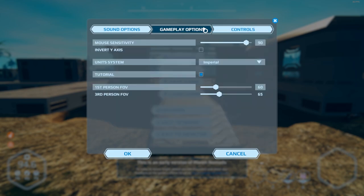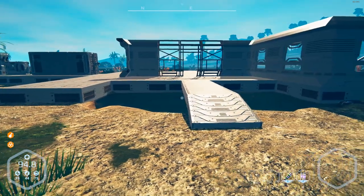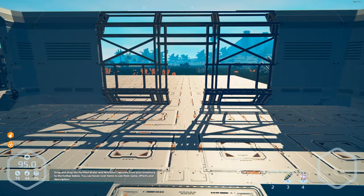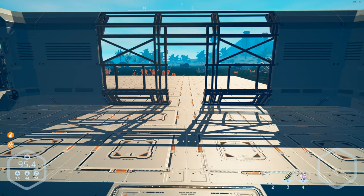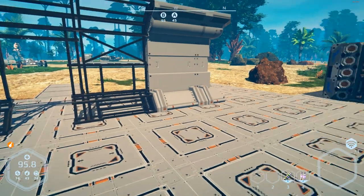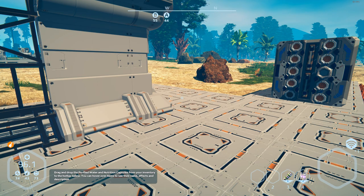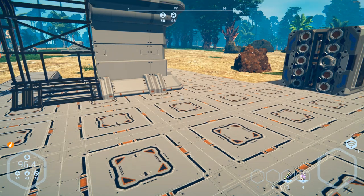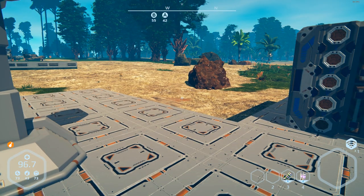It's under gameplay options — first person field of view and third person field of view. It was on 50, now it's on 60 and 65. I think they're pretty good. They've also added key bindings so you can customize your controls as you see fit. Basic controller support has been added, though it does not work in menus and inventories yet. Item dispenser added — that's the thing we're going to talk about. They added manual save and load in survival, basically to allow another way to recover vehicles until they find a fix. Also, slightly decreased degeneration of player attributes in the starting biomes.